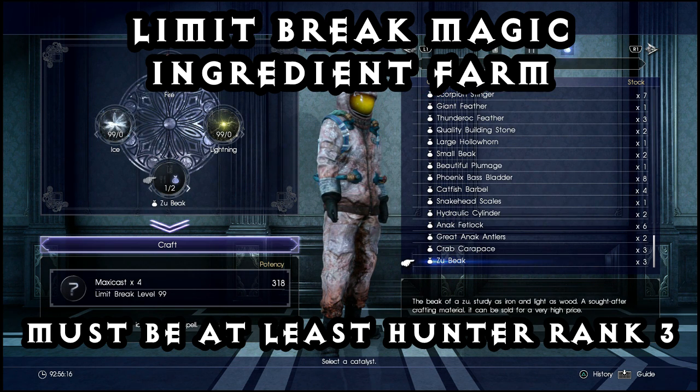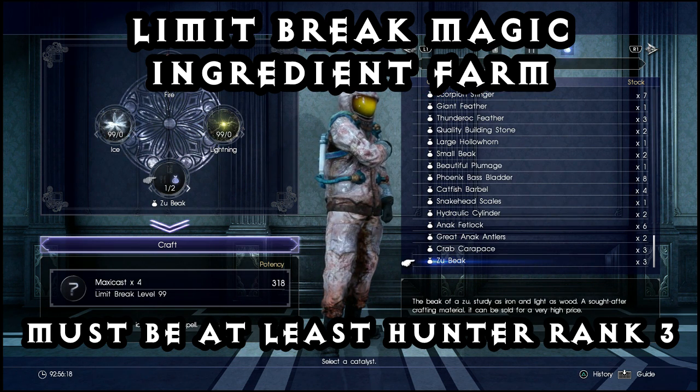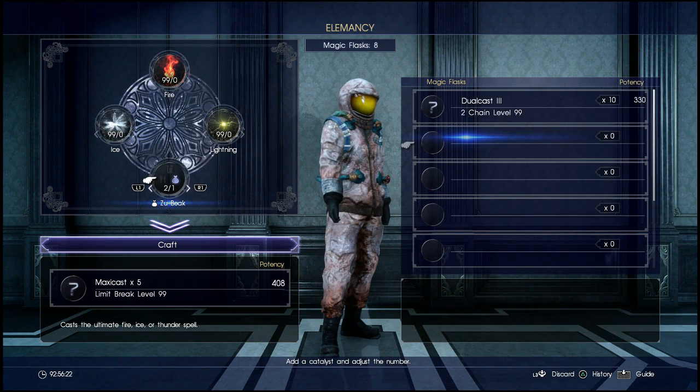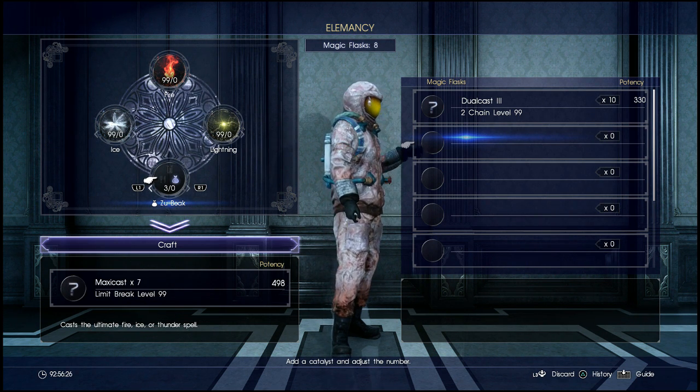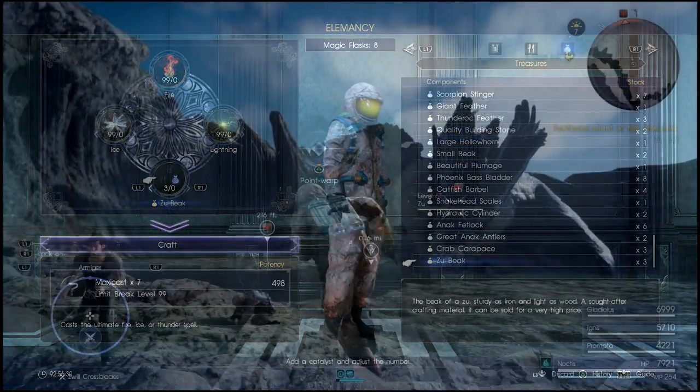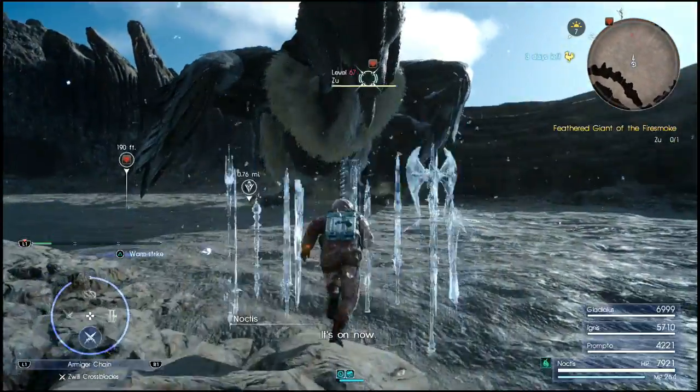G'day guys, Lemon Eating Cow here and I'm back playing Final Fantasy 15. I have a guide for you today on how to easily farm the zuu beaks. The zuu beaks are great for making maxi-cast or the limit break magic, so you'll be able to do over 9999 damage.